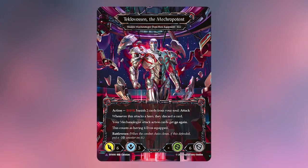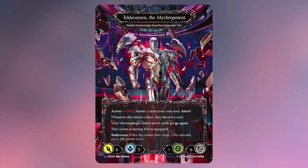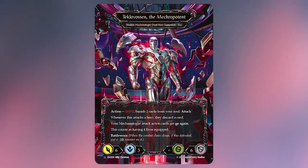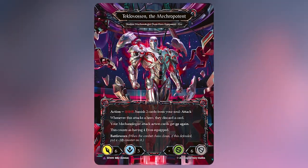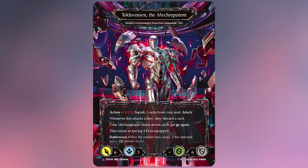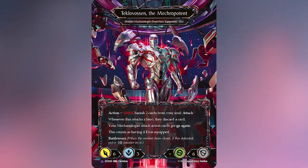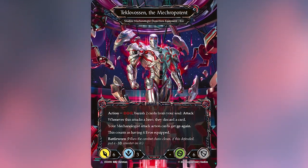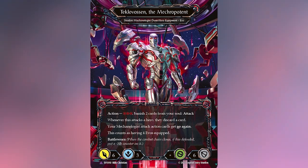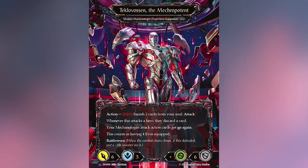He has six attack. You pay three to attack, but on the attack trigger your opponent discards a card — which is gnarly. You don't even have to hit for that. He has three intelligence, which means you only get to draw three cards. That's okay because you're making your opponent discard a card.